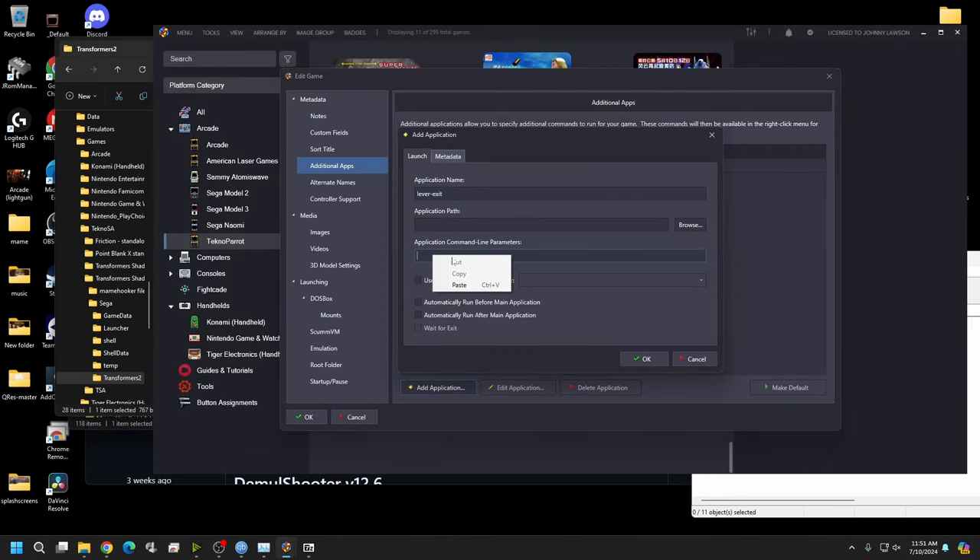Launch Transformers again and the ReShade screen will appear. Hit Home to open it, skip the tutorial, and you'll see all the effects options. Enable the Border effect and adjust its size on screen — I started at 10, found 15 looks good. Turn the border color to white. Play with other effects if you want, then hit Home to close the ReShade overlay and wait for the game to load.